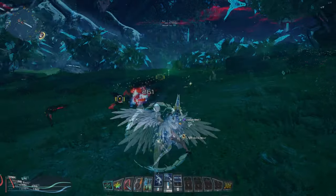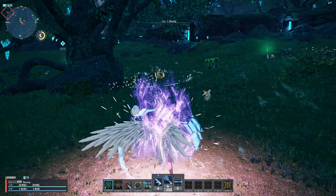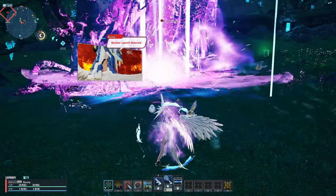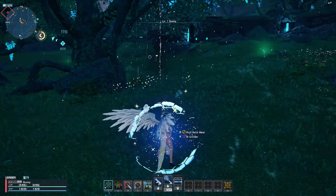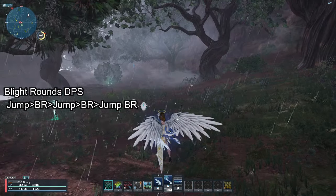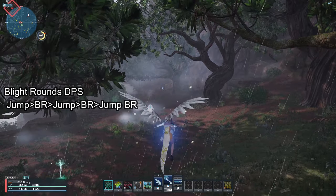To maximize DPS as a Ranger, in my opinion, it is best to spam your Blight Rounds in the air and then cancel out of it by spamming jump. For PC users, I spam Blight Rounds while spamming the spacebar. Then when Blight Rounds is on cooldown, I either move using weapon action if my PP is low, or I use Homing Darts if there are a lot of enemies nearby.